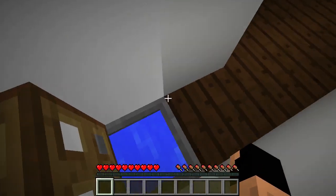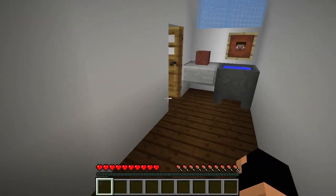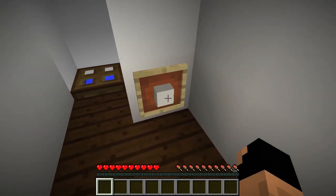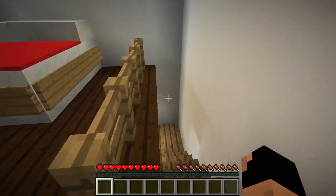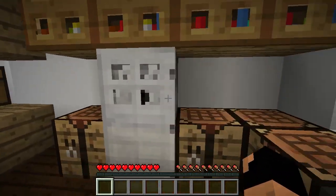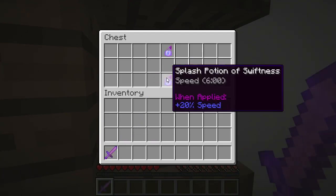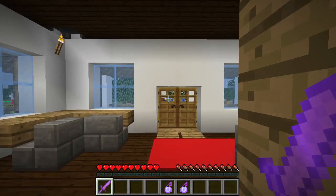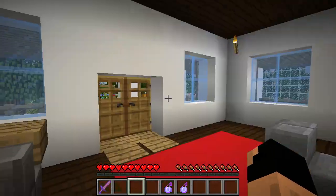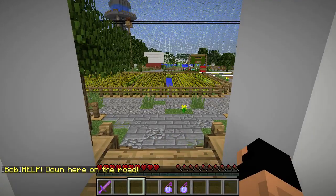I gotta go to the bathroom, hold on. Okay, whatever. Let's go. Can I take the toilet paper? I can take the toilet paper but I'll leave it for now just in case. Let's keep looking. We need to leave, but let's look through this stuff first. There's nothing in the dispenser. Oh, Sharpness 1 and speed potions — awesome! Let's keep looking around. I don't know if we should take that wool; we'll leave it for now.